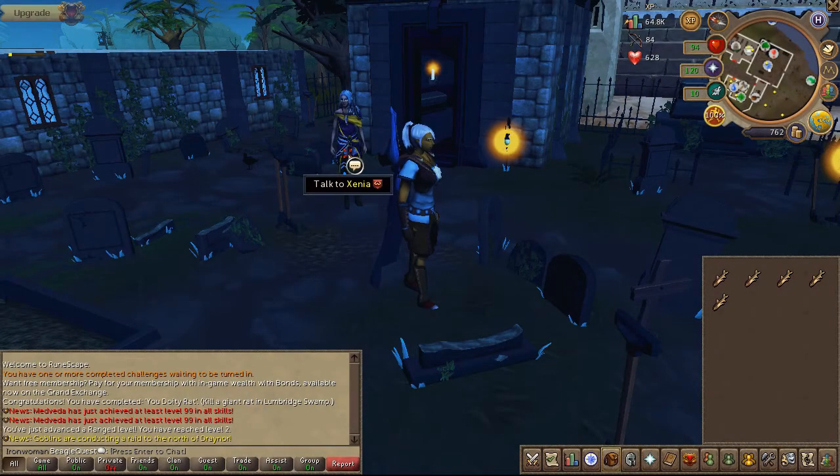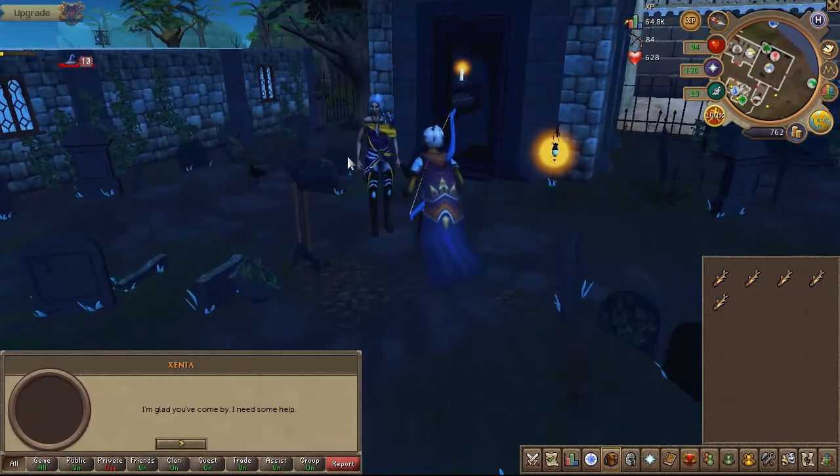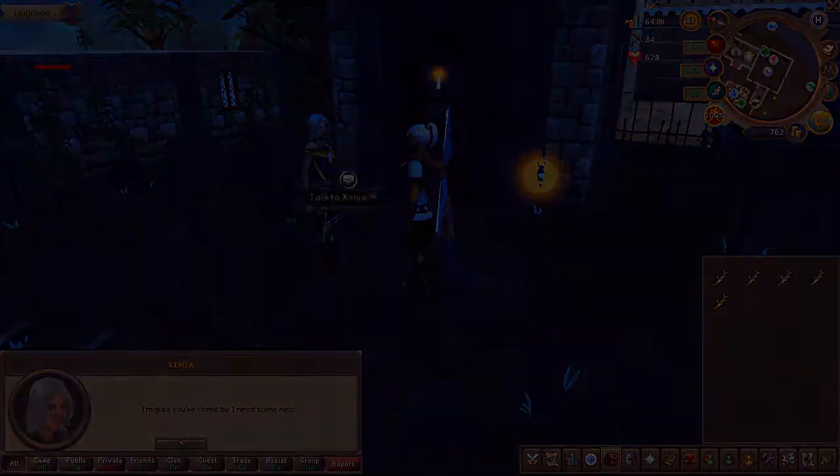To begin the quest, head to Lumberidge Graveyard and speak to Xena. Chat options are on screen.